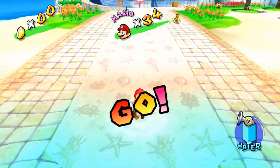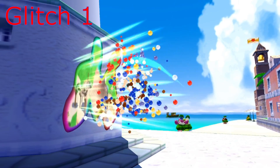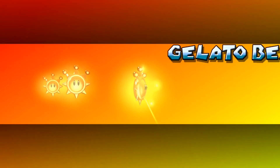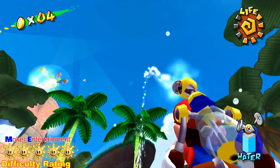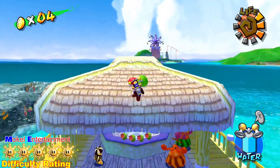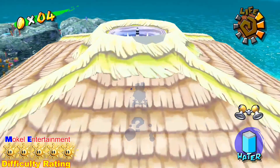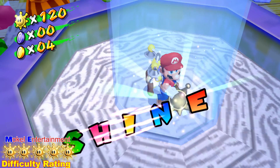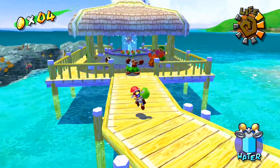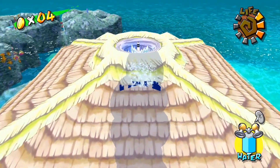I was asked in my last glitches video by Nexus King: can you still do the coconut clip in Gelato Beach to skip the watermelon festival? Well, let's find out. To start this off, you want to enter Gelato Beach episode 8. To pull off this glitch, what you gotta do is come to this tree here with the coconuts and spray them down.